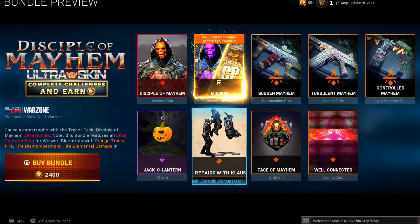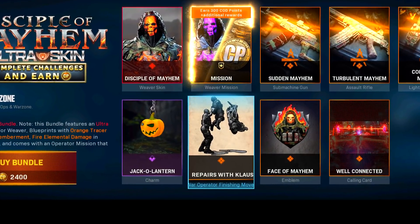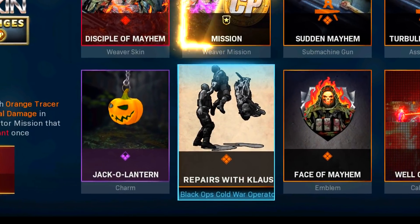Speaking of Klaus, we have the new Repairs with Klaus as the companion finisher move in this bundle. Klaus being the repairs and upgrade guy in zombies — this is definitely up there as one of the best finishers in the game, and there are a lot of good ones this season.